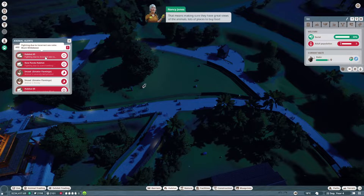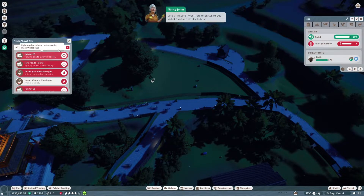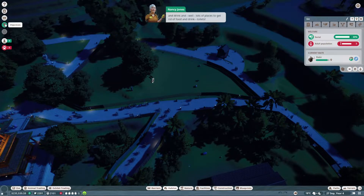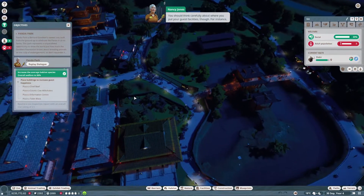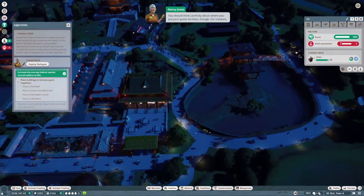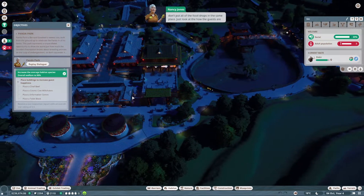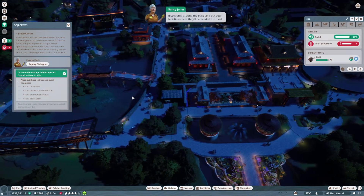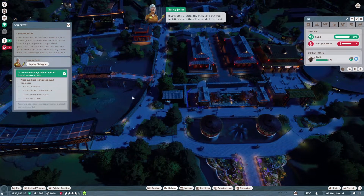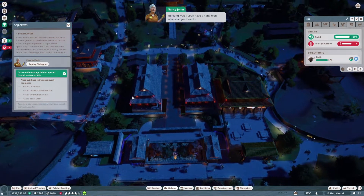Making sure they have great views of the animals, lots of places to buy food and drink, and lots of places to get rid of food and drink — toilets. You should think carefully about where to put your guest facilities. Don't put all of the food shops in the same place — just look at how the guests are distributed around the park, and put your facilities where they'll be needed the most.